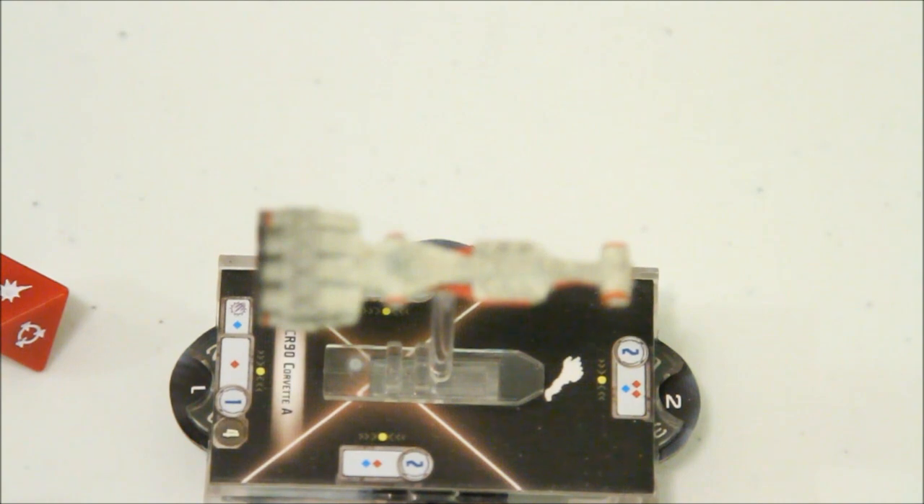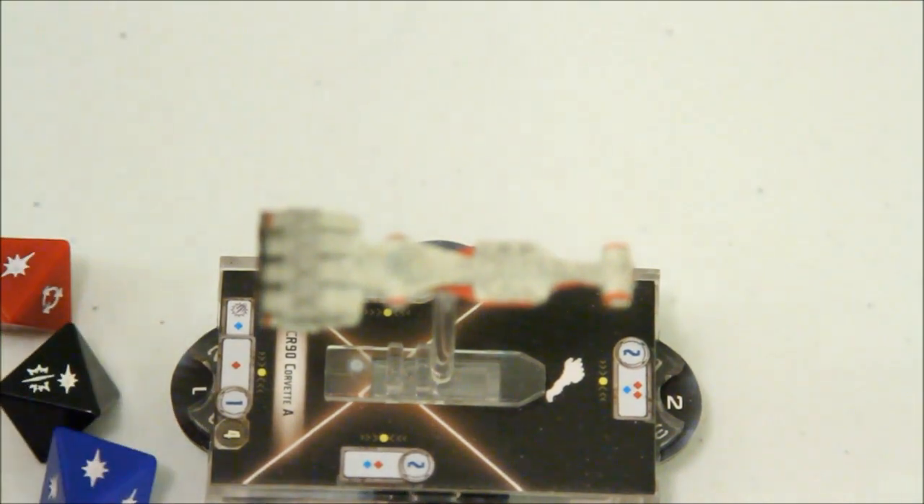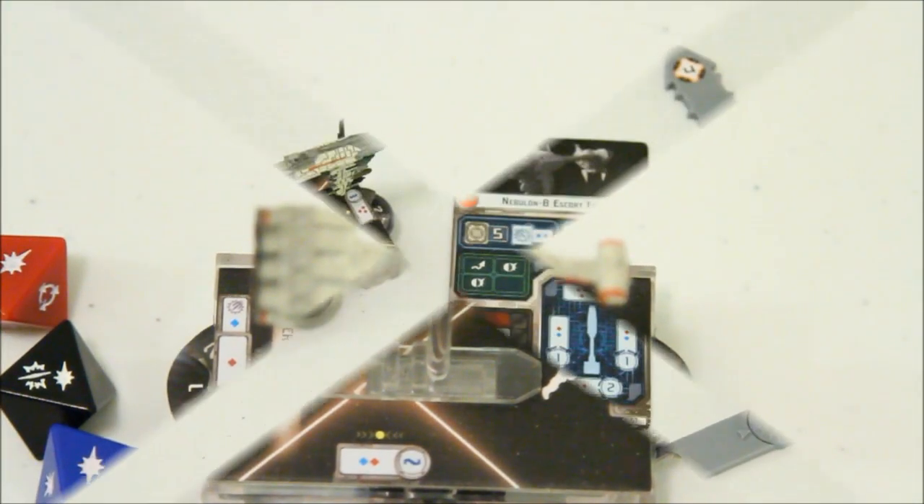The Star Destroyer, for example, whenever it gets really close, has a high chance of doing critical damage to other ships. Let's take a look at some of the other aspects, including movement.